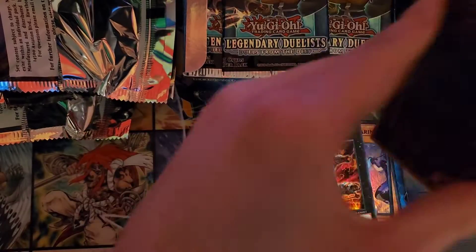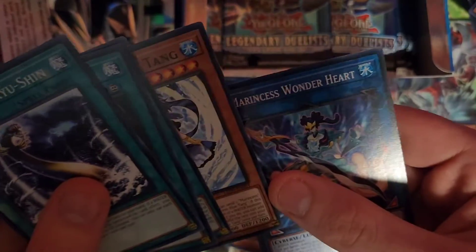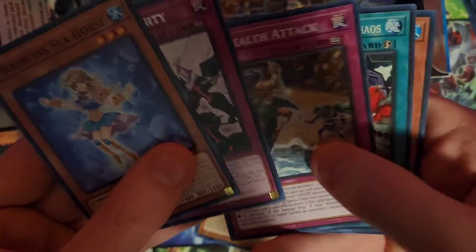I already have Spring Girl and Abyss Shark — I'm happy right now. So Fury of Kairushin, Sea Stealth 2, Battle Ocean, Blue Tang, and Wonderheart. Next pack. Seahorse, Seventh Eternity, Sea Stealth 2, Quick Chaos, Legendary Fisherman.